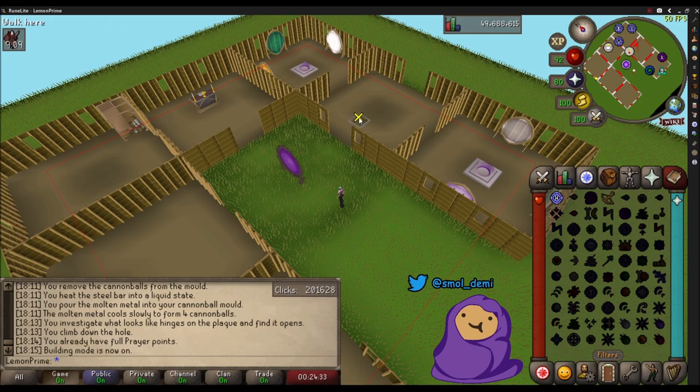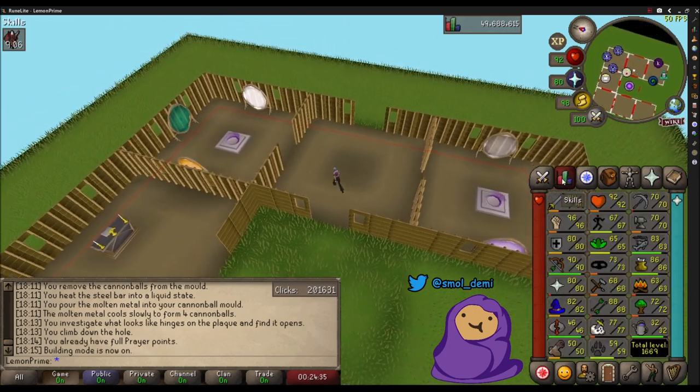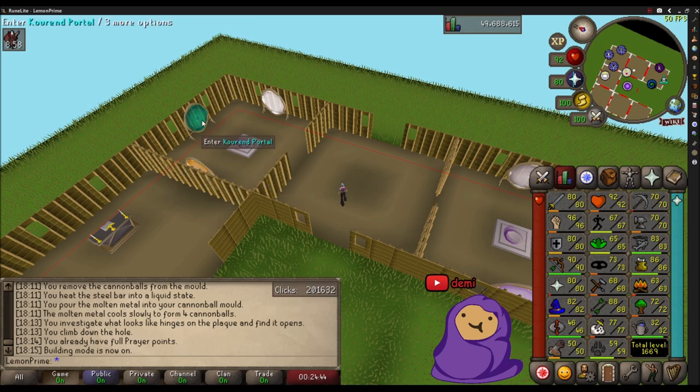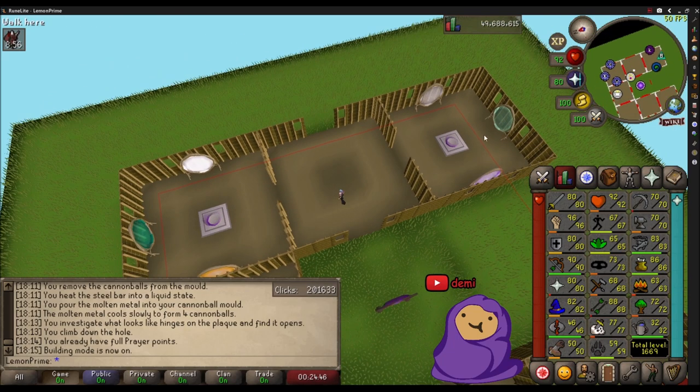I highly recommend basing your portal choices on what you're doing. If you're skilling, running around, or doing slayer, figure out where you're using the most teleports and make those your portals. For me it was the Catacombs of Kourend, Grand Exchange, Canifis via the Kharyll portal, and the battlefront portal to get back to Konar. I also have Camelot and Lunar Isle portals but barely use them.